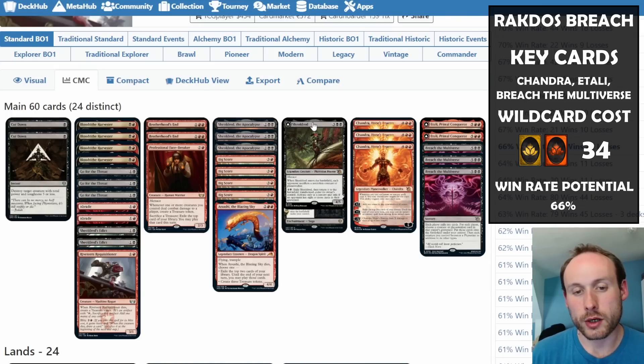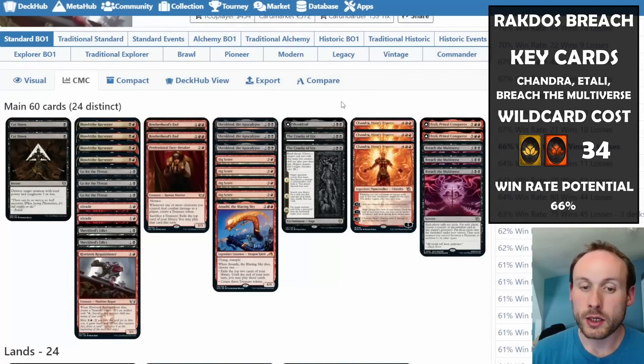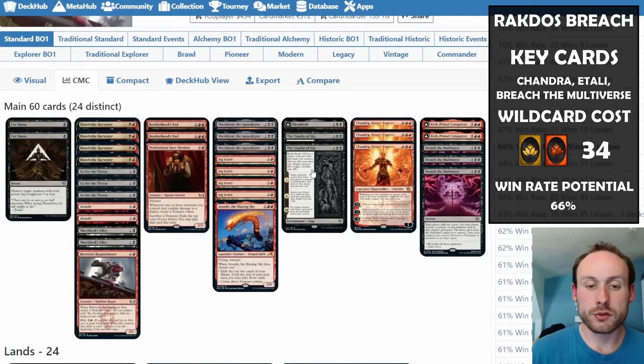This version also includes the new Sheoldred, the True Scriptures — you don't see many people running multiple copies. It's a bit more expensive to cast than the Apocalypse Sheoldred and slightly less versatile, but if the opponent has lots of things in the graveyard, flipping it to chapter three means opponents have to discard three cards, mill three cards, and then all creatures from both graveyards come onto your battlefield. Most opponents scoop before chapter three actually happens.